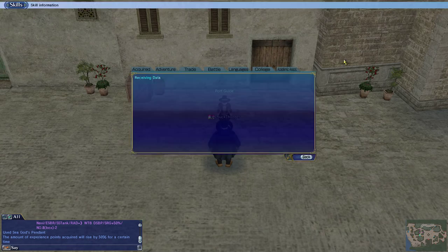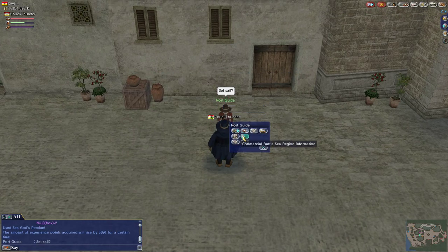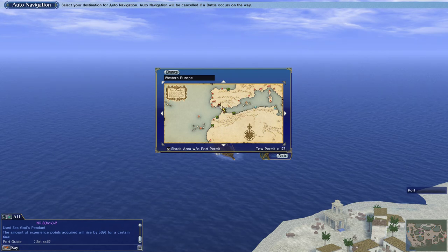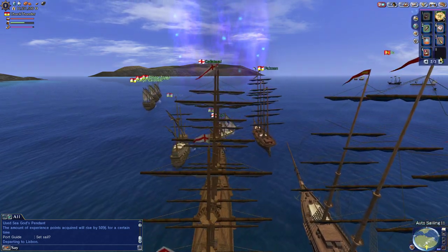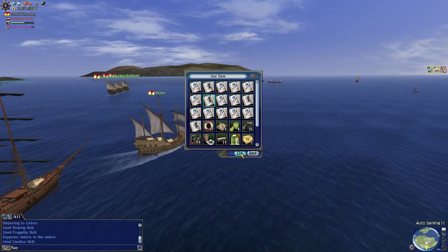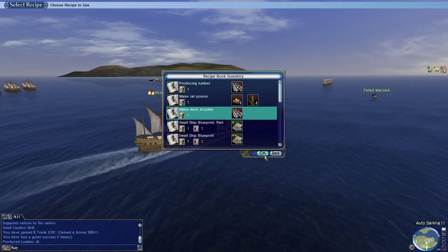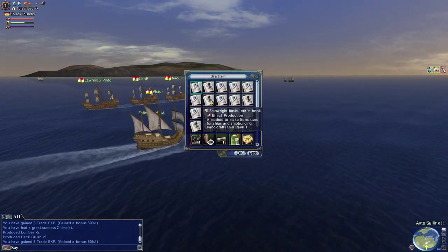Getting the management skill would be nice too, but that requires level three storage and we're nowhere close. Management can only be leveled up while sailing and doing stuff at the same time, so we'll talk about that later. I'm going to sail to Lisbon. Now we're going to use the shipwright crafting book, go ahead and make lumber, and make a deck brush since we have an extra spare log.